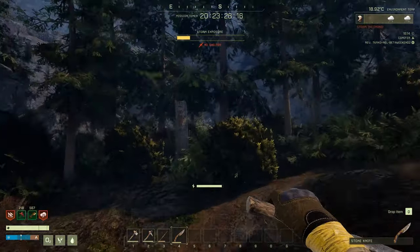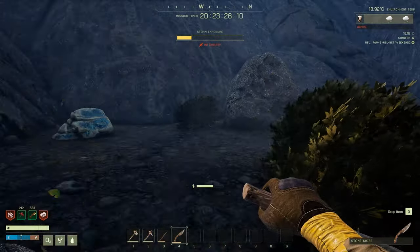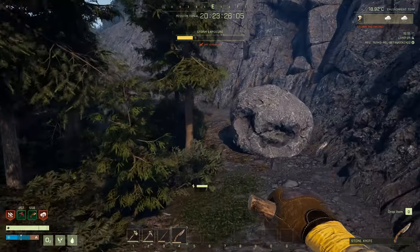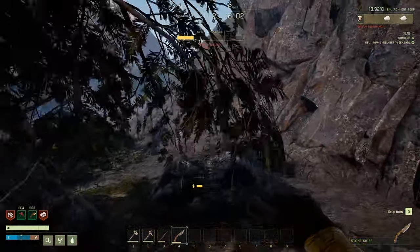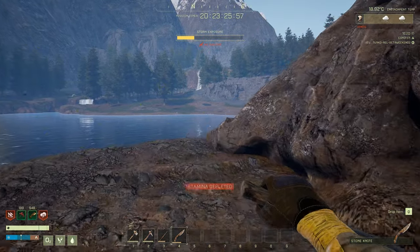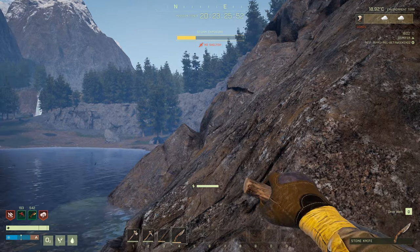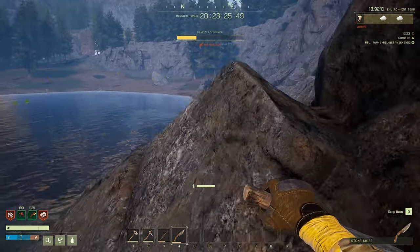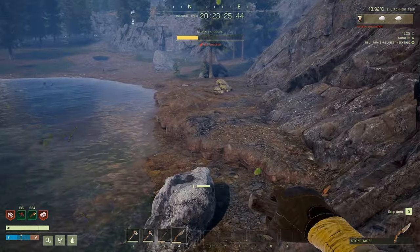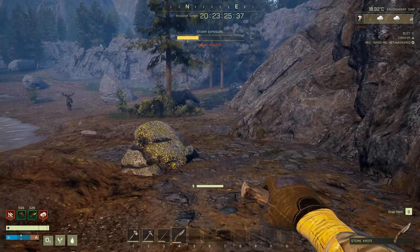It's just a standard storm — nothing to get worried about. We're looking for a wolf or an animal. We want to craft the bed as fast as possible. We are not stressing about the storm at this moment — it's just wind. That indicator up there will be red if it's dangerous; it will have red bars if it's very, very bad for your health.